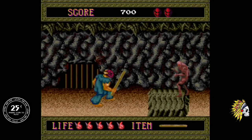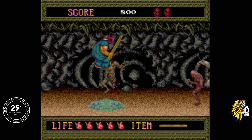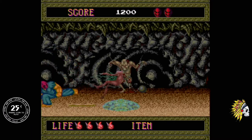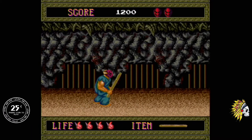In Splatterhouse you play as Rick, a college student who along with his honey Jennifer take cover from a storm within the mansion. This turns out to be a huge mistake, as the mansion is home to notorious parapsychologist Dr. West, who performed gruesome experiments there before going missing.